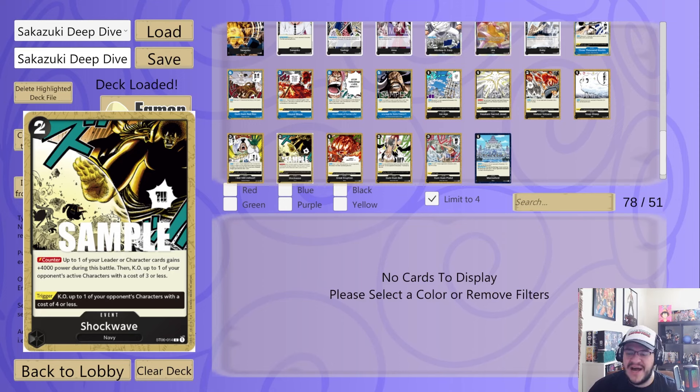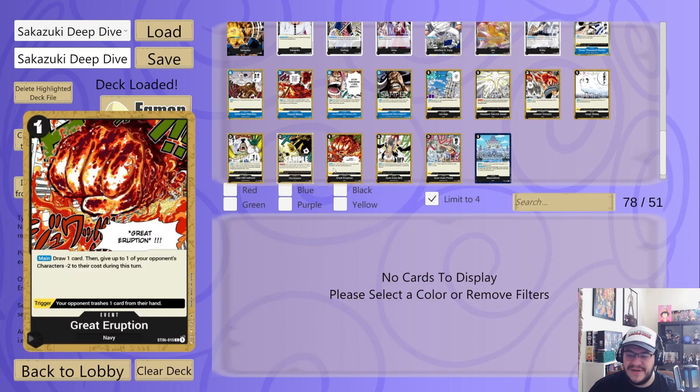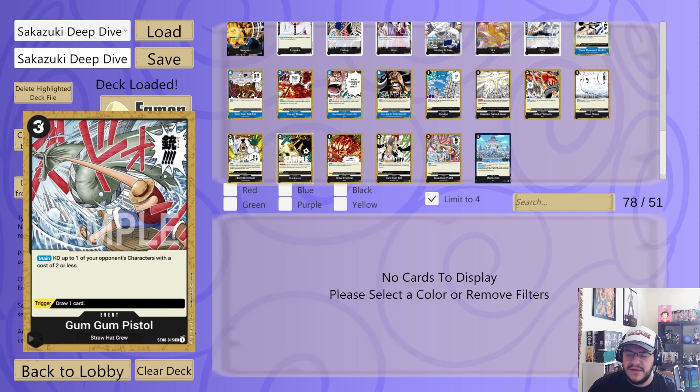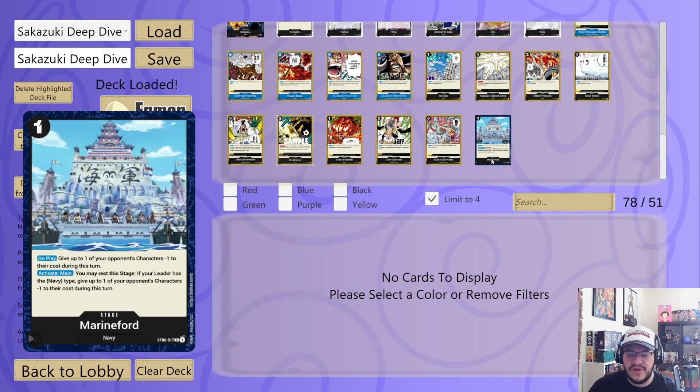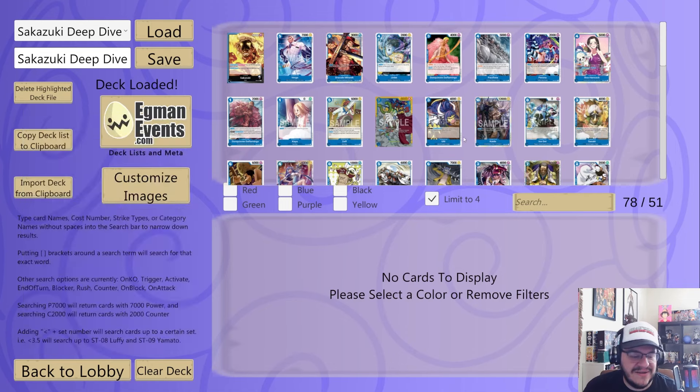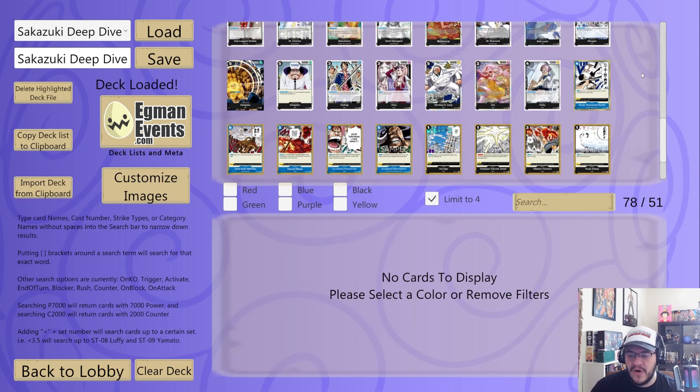Shockwave is the best Navy black counter event. Great Eruption is absolutely broken in this deck — it lets you draw a card and gives minus two to a character this turn; the trigger makes your opponent trash a card from their hand. Really strong, it's a four-of in most lists. Gum Gum Bell — takes a life card to give minus seven to something. Gum Gum Pistol chaos and an opponent's character that costs two or less. Marine Ford is the stage for the Navy archetype — on play gives minus one, and you can activate main by resting it to give minus one to a character if your leader is Navy.